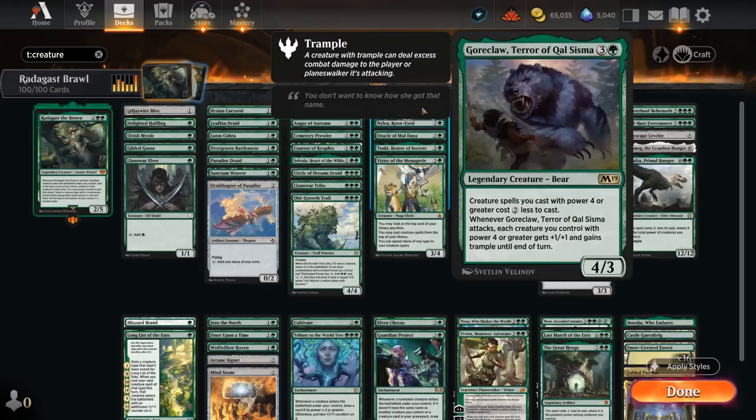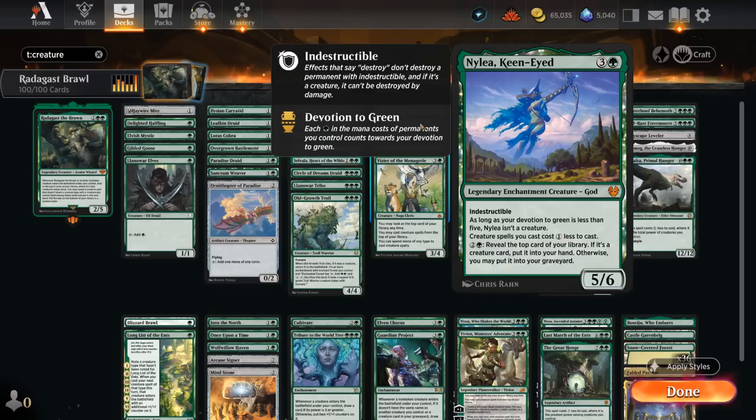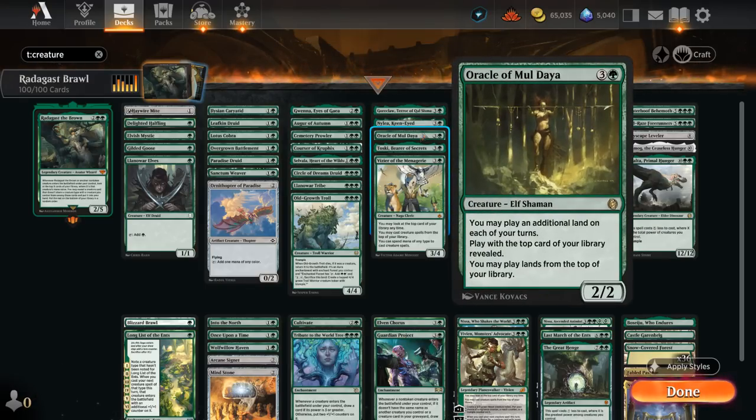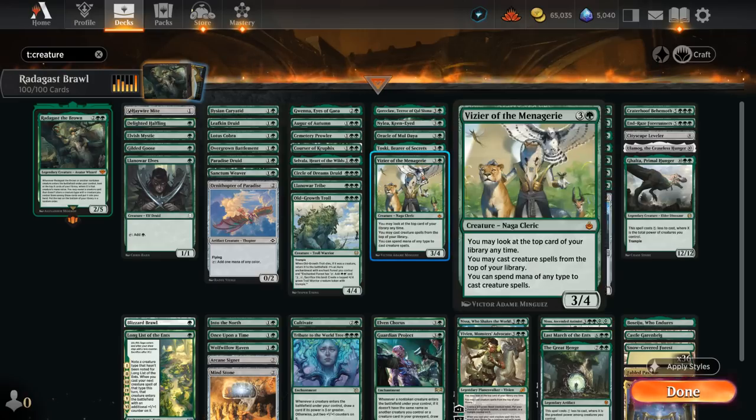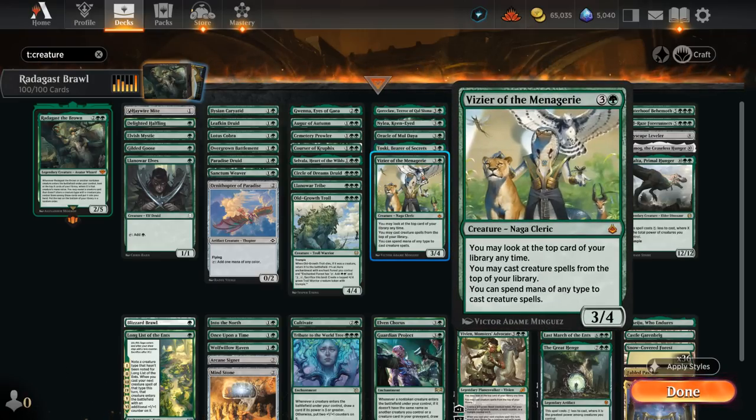At four mana, Goreclaw discounts all our high-powered creatures by two. Nylea as another card discounting our creatures, an indestructible god that turns into a creature if our devotion is at least five. Oracle of Mul Daya lets us play an extra land each turn and play lands off the top — especially nice with Radagast since we can manipulate the top of our library. Toski is an indestructible squirrel forced to attack each turn, drawing cards whenever a creature we control hits the opponent. And Vizier of the Menagerie lets us play creatures off the top of our deck.